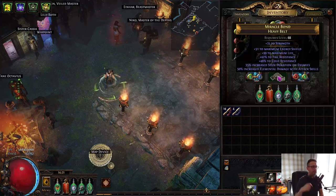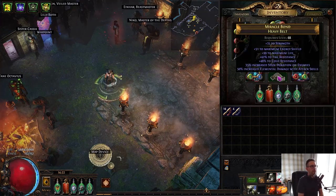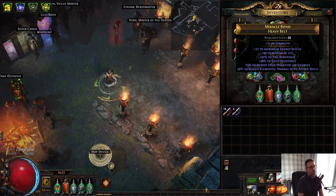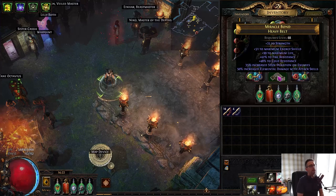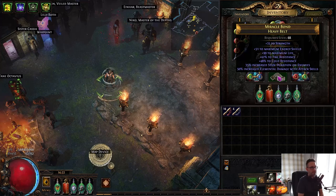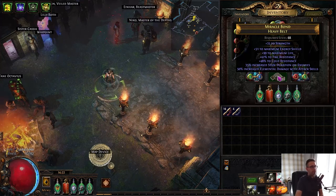The belt was 100 Chaos — again one that came over from another character. I basically wanted T1 Elemental Damage, Big Resistances, and Big Life on a Heavy Belt to give me Strength. Increased Elemental Damage with Attacks is actually quite big because obviously all of our damage is elemental and this suits the build really well.